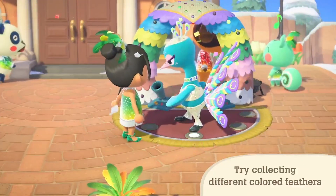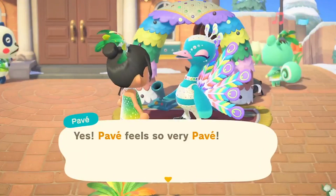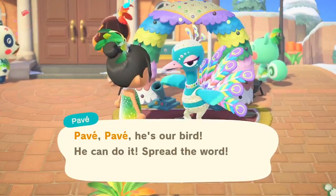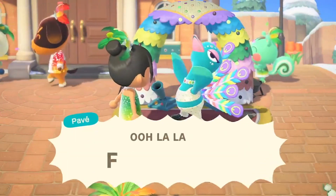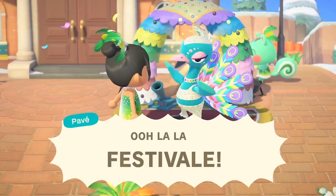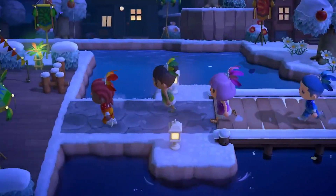This trailer was short and sweet. It gave us an overview as to what to expect for Carnival. We see Pave dancing and excited, and basically what we're going to do is run around our island collecting feathers for him, and there's also a special rainbow feather. If you want to learn more about what to expect, click that video right there because this is going to operate similarly to the past games.